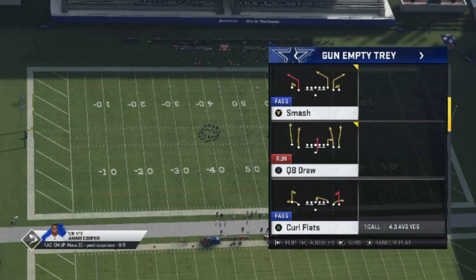I really think EA kind of patched this a little while back. The play is called the Smash, in the New Orleans Saints playbook. It's out of the 5 Wide Receiver — I think it's called 5 Wide Receiver Trio — it might have a different name, but it's the exact same look. So let's go ahead and pick that.